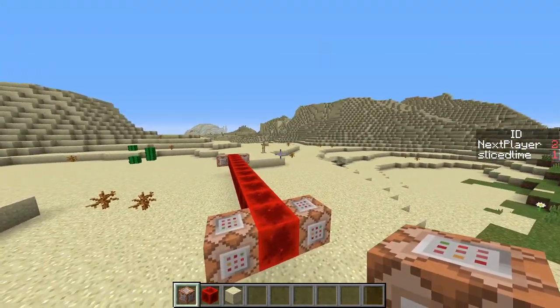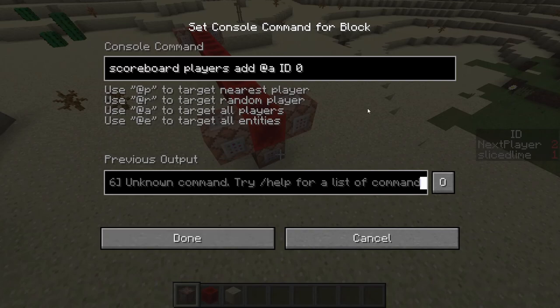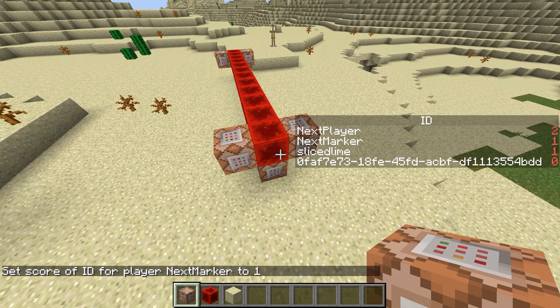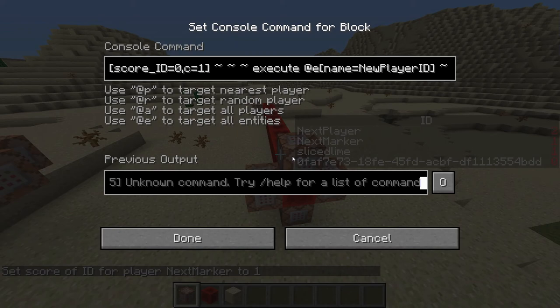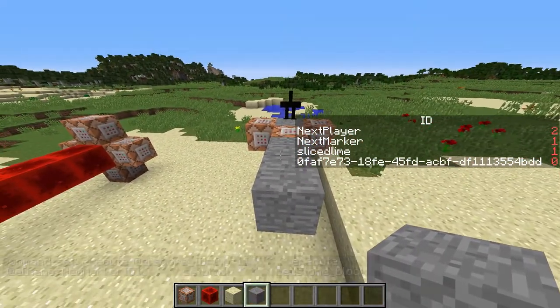We also have these marker armor stands, so we're going to do the exact same thing again. scoreboard objectives add id, but instead of @a we're going to do @e name equals marker. So now we see we've got an armor stand with a score of zero. And of course we're going to do scoreboard players set next_marker id 1. So now we have a next marker value of two. We're going to do the same operation — c equals 1 instead of @p — and then the new marker id.